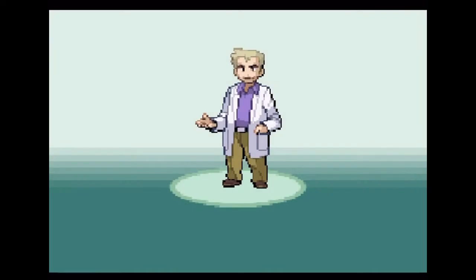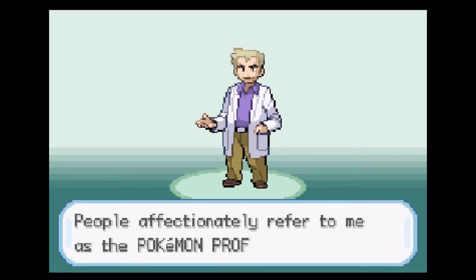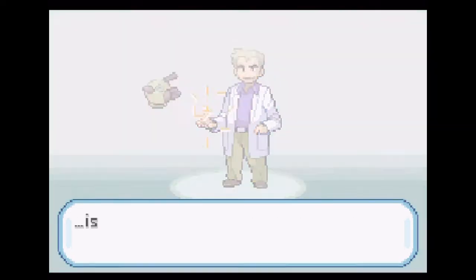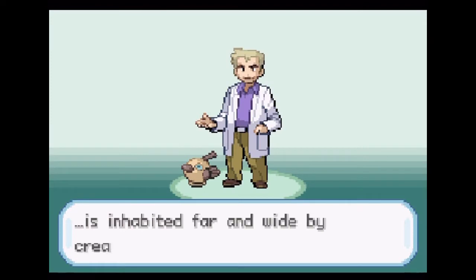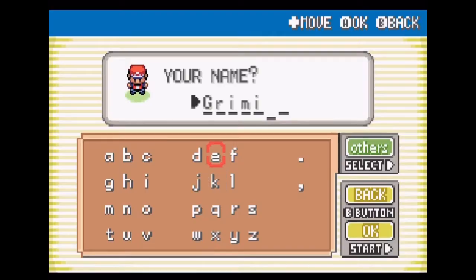I'm probably going to skip this part because we all know the beginning of Pokemon and how it works. But since it's altered, it's probably going to be a different Pokemon right there. Yep, it's a Natu, except it looks like it's almost like maybe a ground or a rock type. Grimian doesn't fit anything anymore — it makes me sad.